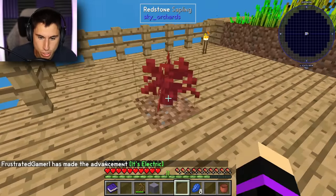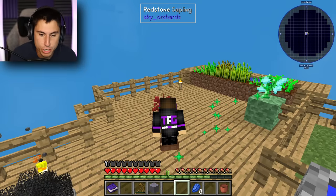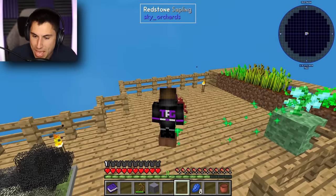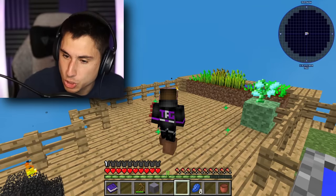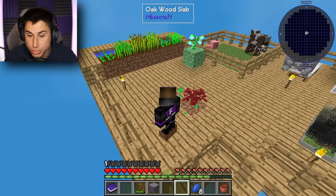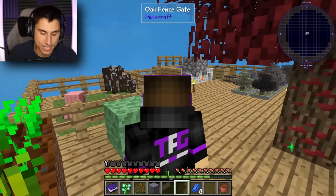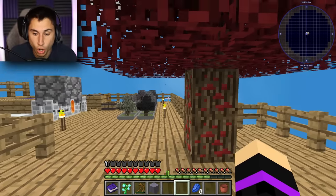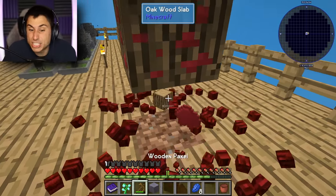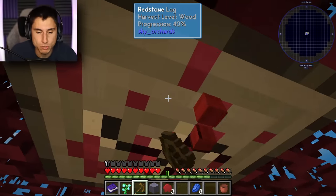Let's plant this redstone tree. You know what we've got to do — we've got to twerk up and down. This is how it works, you twerk and somehow it makes the tree grow. I accidentally grew the slime tree instead of the redstone tree. My knees were starting to hurt from all the twerking, but we got the redstone tree!